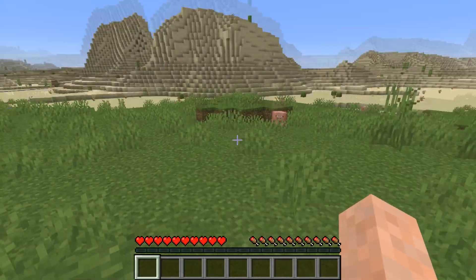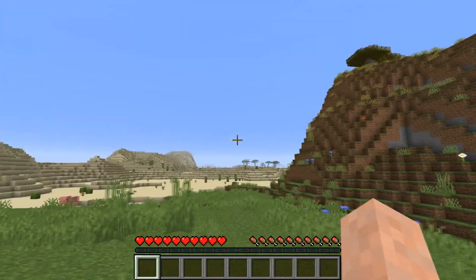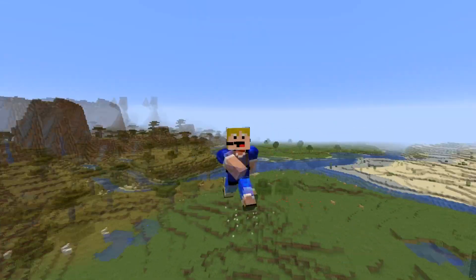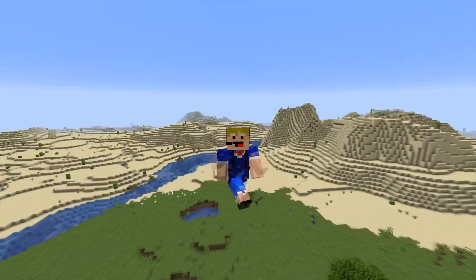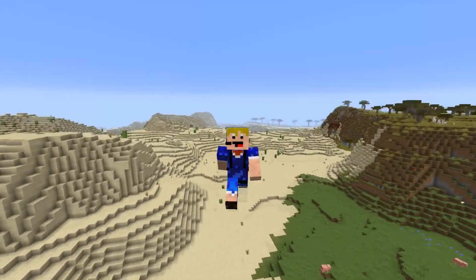Endstone will no longer generate in the floating island setting — we saw that before when creating a world on the custom floating island setting there were lots of endstone blocks, so that should no longer happen. A lot of crashes have been fixed as well. Most bug fixes are about capitalization and such — the link will be in the description for all the changes and bug fixes.